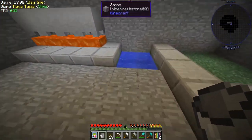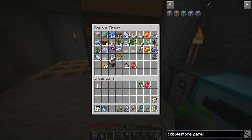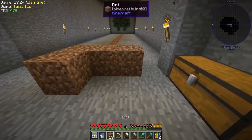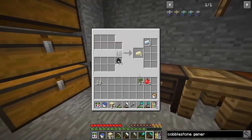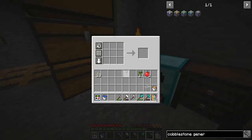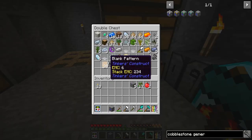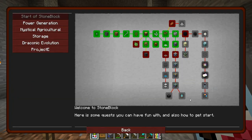We just need water. We have an infinite water source because we grabbed that last episode — I challenge you to go check it out because it was freaking awesome. We're gonna grab some dirt, get that smelted up, and we should have enough to make one. We got the achievement!